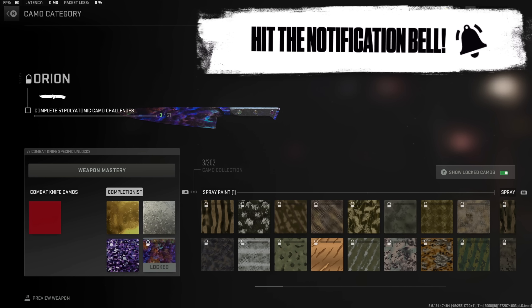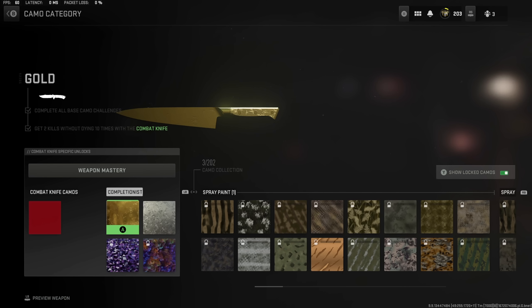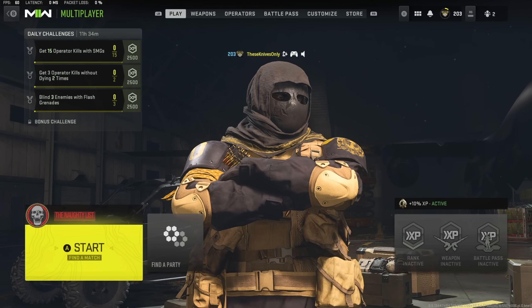That's what gold camo looks like on it, and that's what platinum looks like. Orion actually looks really cool on it, and there's polyatomic. But of course we don't have those camos, so I'm just going to roll with it without a camo. A red or scarlet camo actually looks pretty good on it too, but I think I'm just going to roll without a camo. All right, I'm ready to hop into a match and start shanking some players with this new knife.